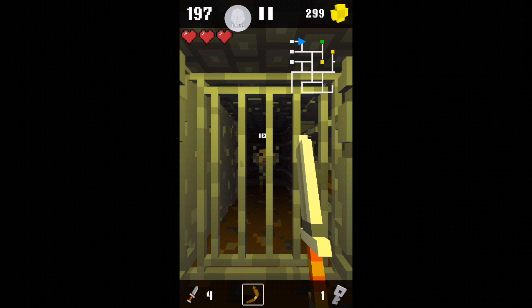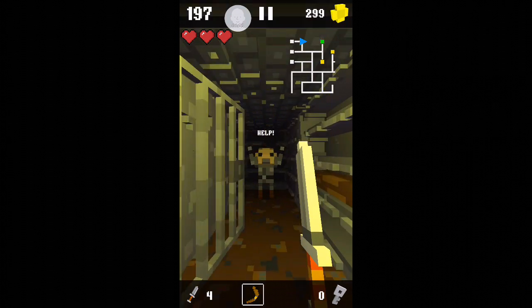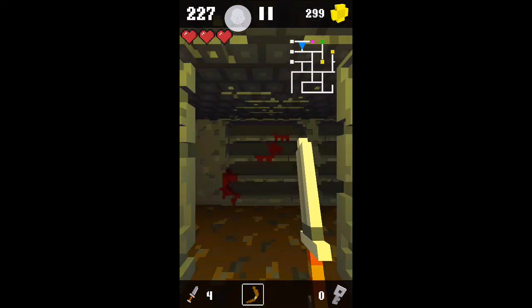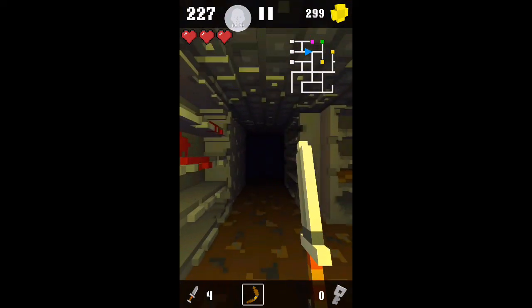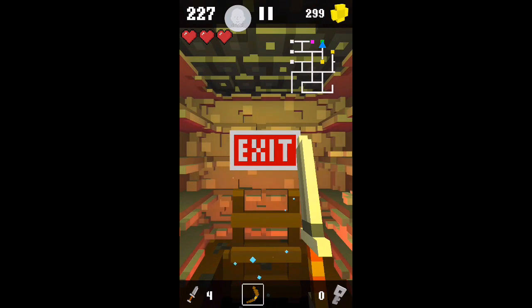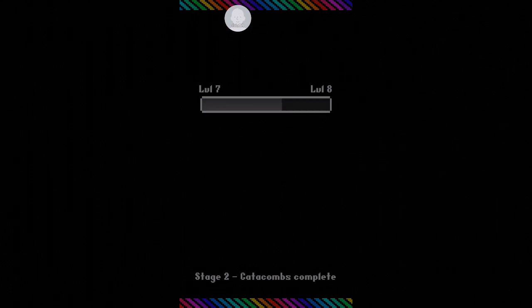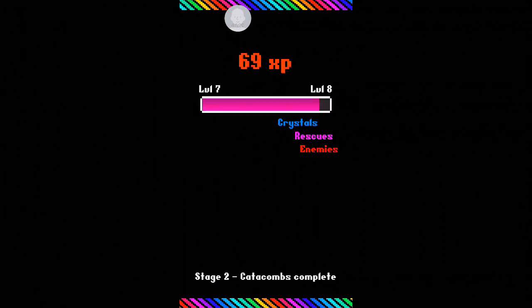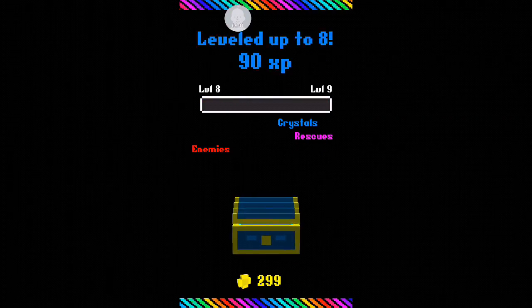I found him — okay, help! Let's go. So there's a pink dot, a green dot, and two yellow dots, and I guess those are like the exits, crystals, rescues, and enemies or whatever.